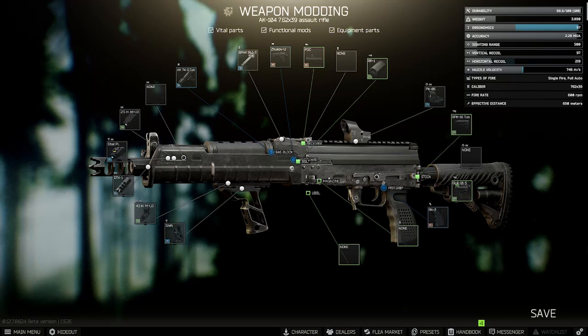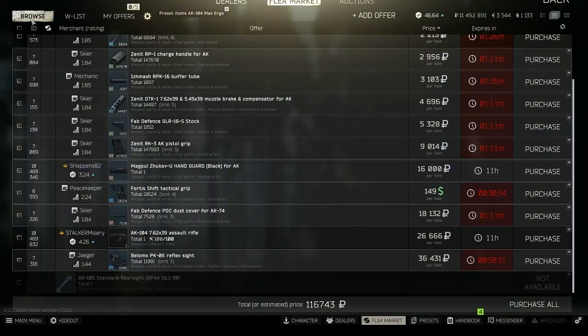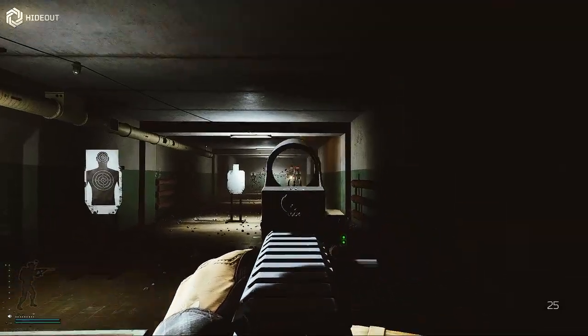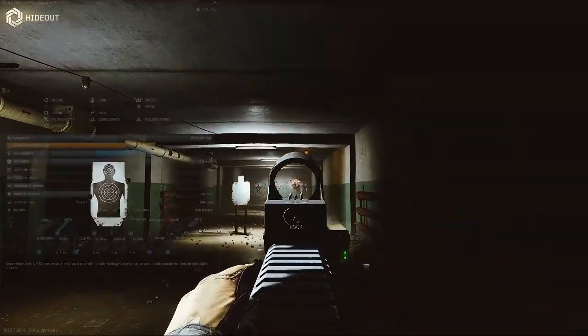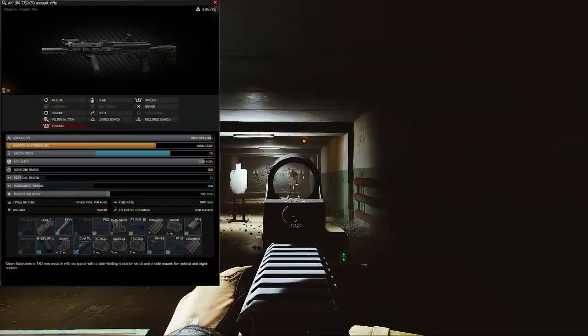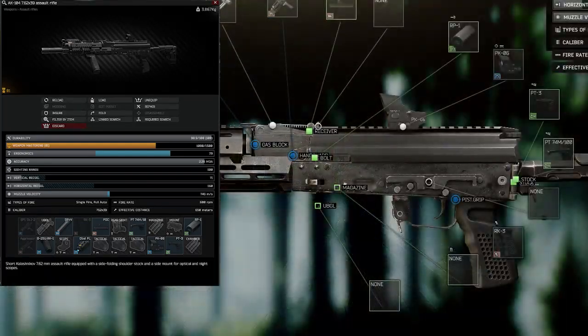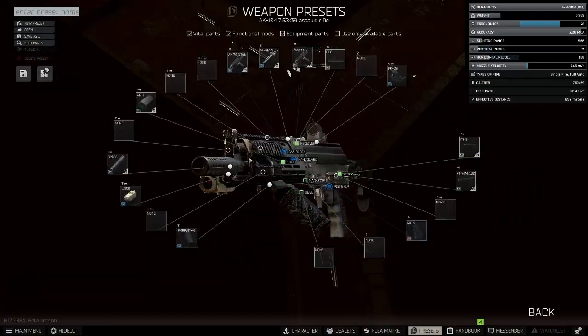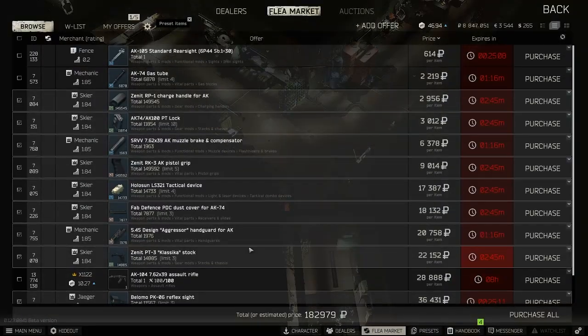For the AK-104: the ergo build is a little less meme-ish without the red parts, but still shoots poorly at 97 vertical recoil - though you can get it to almost 100 ergo. That costs around 115 to 120k in parts. The recoil build of the 104 is actually a pretty good gun - handles well, is shorter for indoor fights, has 71 recoil which is manageable, and 79 ergo. It's also the cheapest low-recoil AK to build, saving about 40k total between parts and gun cost. You can get a full recoil build for under 200k gun included.